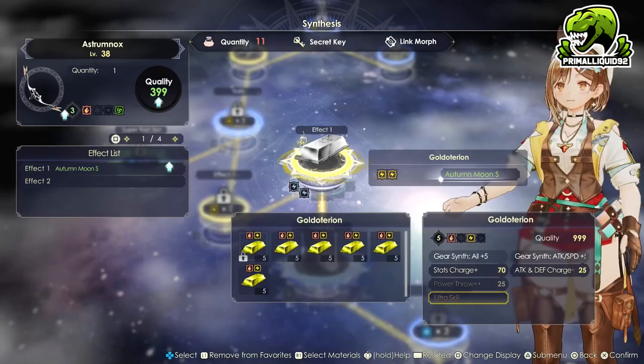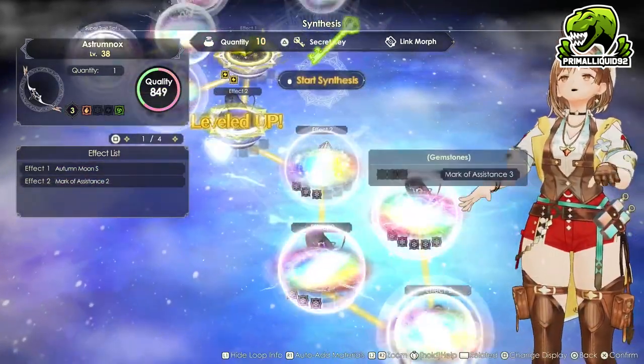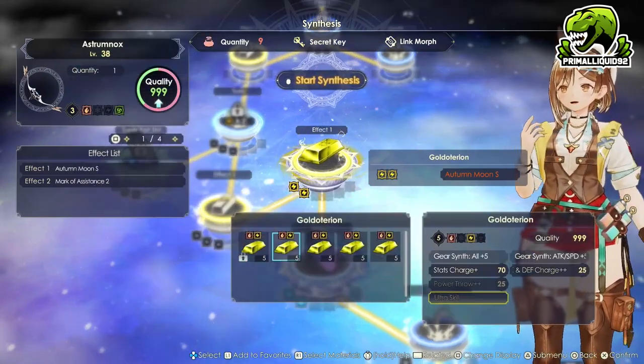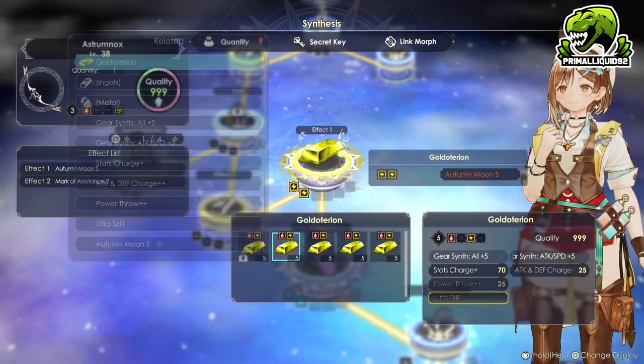What we're going to do first and foremost is we are going to drop some Goldatarians and an Eternal Phyro in there. The Goldatarian — make sure that is perfect. What I mean by perfect is you want a Gearsynth All Plus 5 and Gearsynth Attack/Speed Plus 5. Once you've got that, just drop it in.